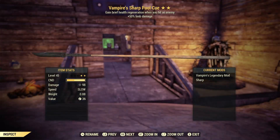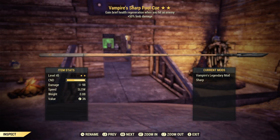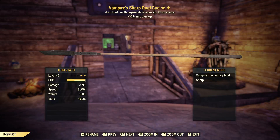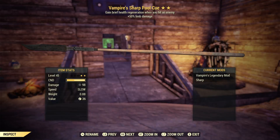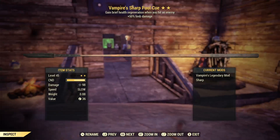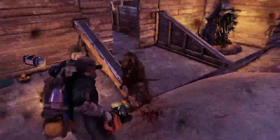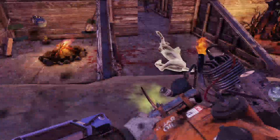Here we are — the Pool Cue. When I first thought about displaying this in the video, I was like, this is going to be a boring one. I didn't really know too much about this weapon, didn't really think it was that cool. But when I figured out you could put this sharp mod on it — I had no idea that was even a thing — it's like a makeshift Rambo Warglaive, almost. It's got limb damage and vampires as well. Hopefully you got a nice show of that, because I am getting my ass eaten by a wolf here.